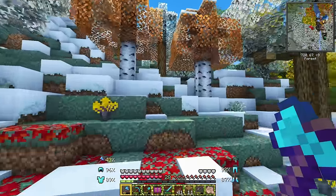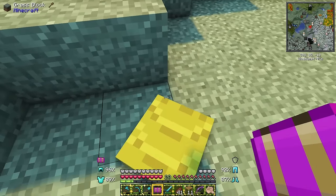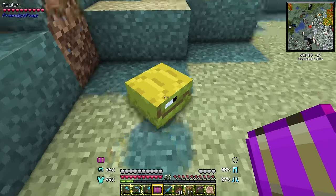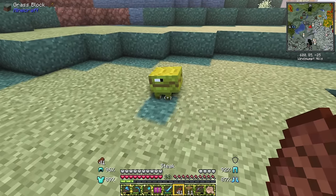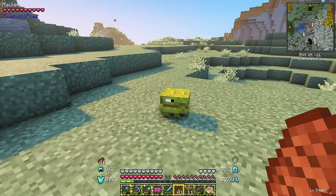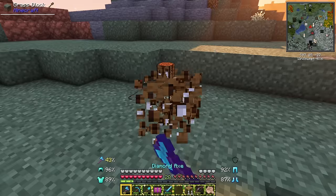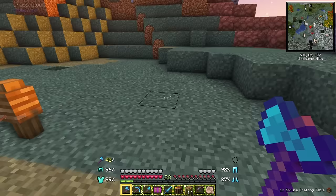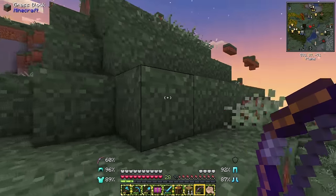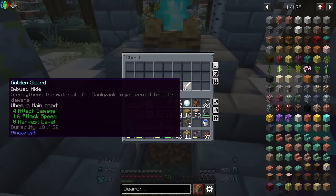We've barely left home but - who are you? Hello! It says he's a Mauler from the Friends and Foes mod. What do you maul? Would you like some meat? Can I leash you? I can! Okay, you can stay here and I might come back for you, but we need to continue on our journey. I found an altar with another gold sword - that's the third one.